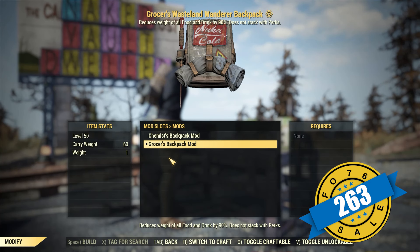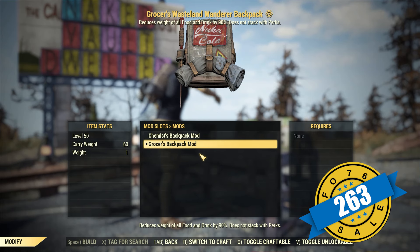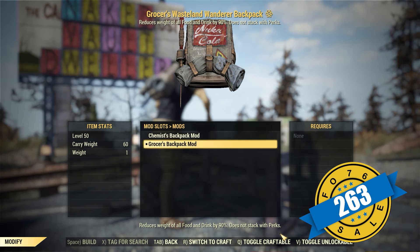If you remember from last week's Minerva sale, she had the Chemist Backpack mod. This week she's selling the Grocer's Backpack mod — it sells for $263 gold bullion. What makes this mod so fantastically awesome is that you save 90% on weight for food items inside of your inventory. That includes water too, so you can rearrange your perk cards and get rid of the Thruhiker if you use this backpack mod.